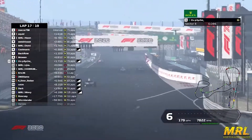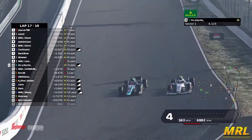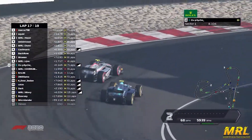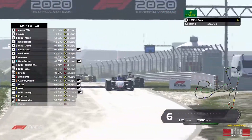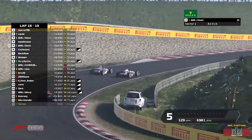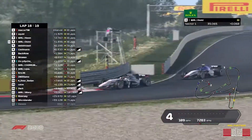Saiko trying to defend from CJOS. CJOS DRS slipstreaming down the start-finish straight, looks to the outside. Saiko's covering that inside line, but it's soft versus mediums and CJOS goes around the outside. Domi will go to the inside on this fast right-hander. He'll have the place and he's up to P4.